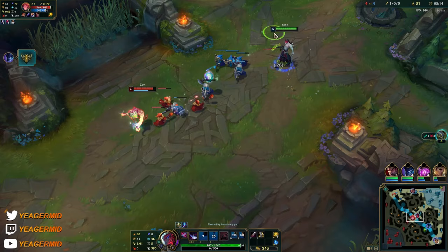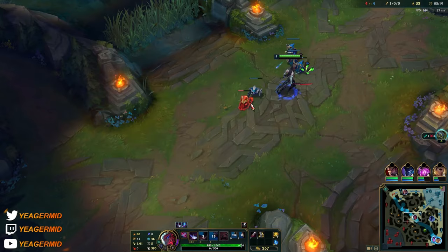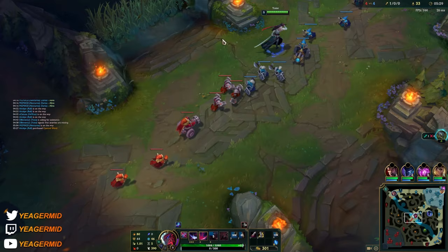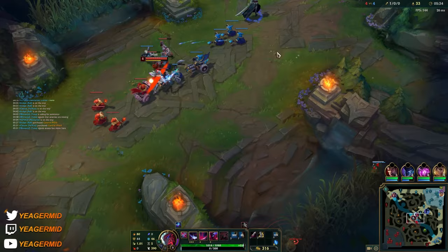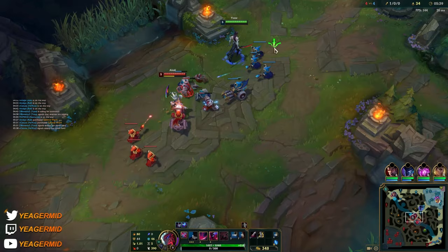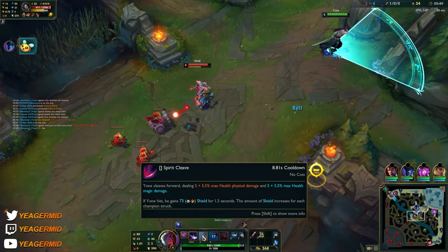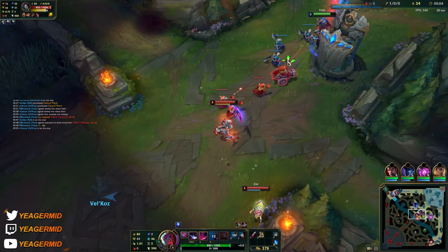Zoe is roaming around the map - she does not have boots yet, but I'm going to ward around here because she could be camping and trying to land a bubble from this side. If I get ganked by Wukong as well then I'm toast. There she is. Luckily she's not level six, otherwise that would have hurt - pretty much RIP cannon minion.